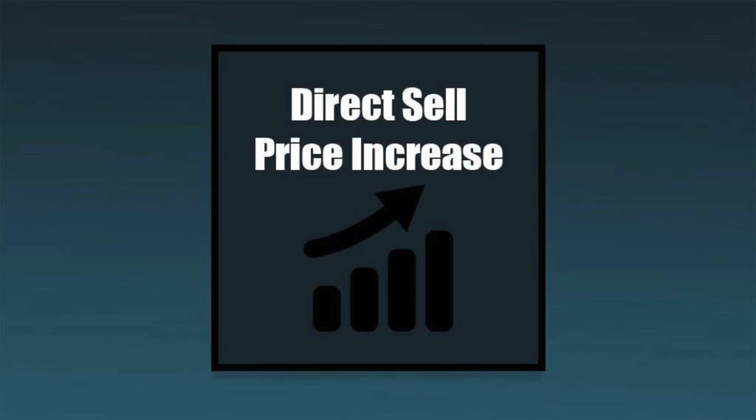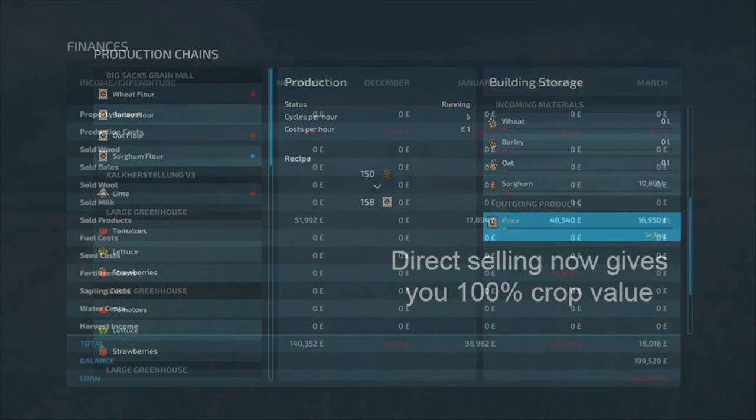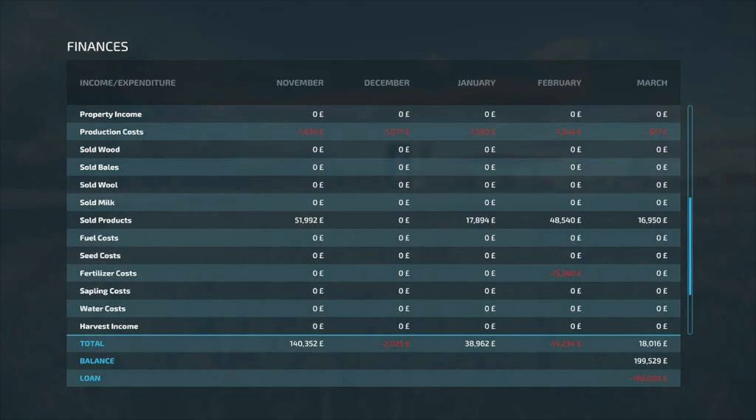Your last new mod for PC and Mac today is the one that was actually removed from the mod hub — the Direct Sell Price Increase. This increases the direct sell price multiplier from 90% up to 100%, so when direct selling from a production chain you now receive 100% of the value of the goods rather than the base game's 90%. It's from Curatu Farms and I'm not exactly sure what caused it to be removed, but you can still download it on third-party sites.